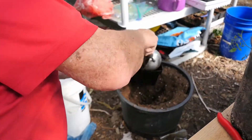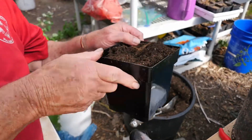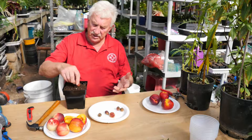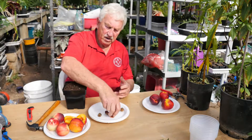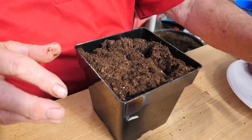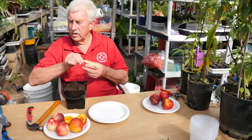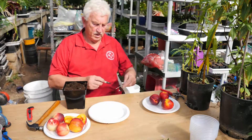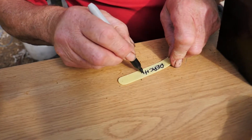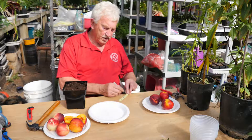Do you have to do anything special? No. Just take these seeds — you might get better results if you keep them dry for a week and plant them in a month's time, but no, just take the seeds and put them in a pot. Push them in like that. These are the peaches that you liked, and of course you take a pen and label them 'peaches.'